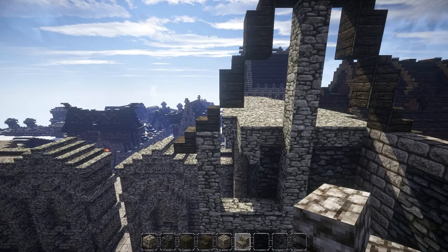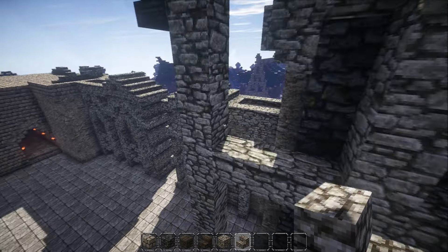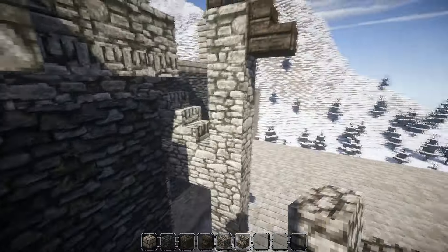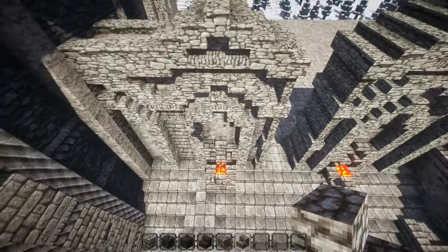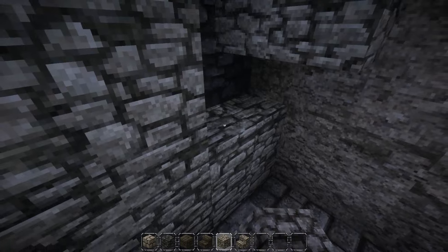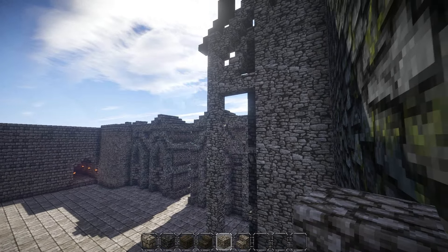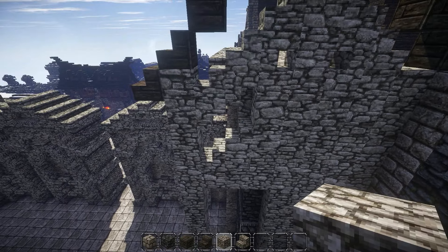The next part is a bit difficult to rebuild because it has to be a bow shape that goes like that. I'll try to do it with stairs. This is the part where the proportions don't work very well because the wall is too short. I'm also not sure about the inside of the palace, whether you can enter this part or not, because in Skyrim the buildings are different on the outside and the inside.